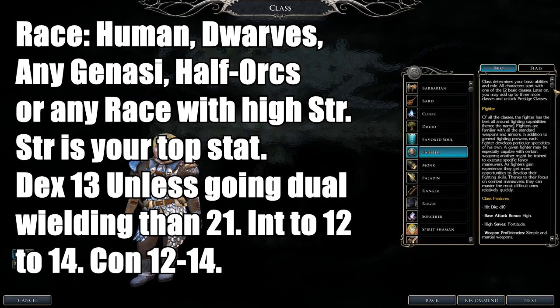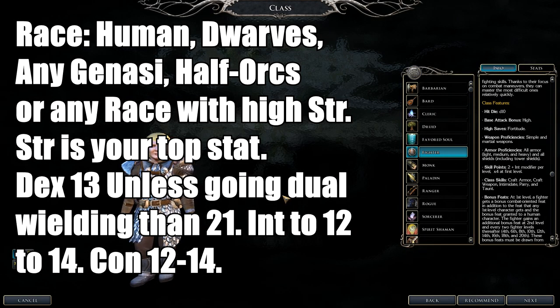Next on the list is the Fighter class. They have 1d10 hit dice, can use simple and martial weapons, all armor, all shields including tower shields. They get bonus feats — at certain levels sometimes two feats, which is really good. They are your tanks, your two-handed weapon fighters, and even dual-wielding fighters if you go that route.